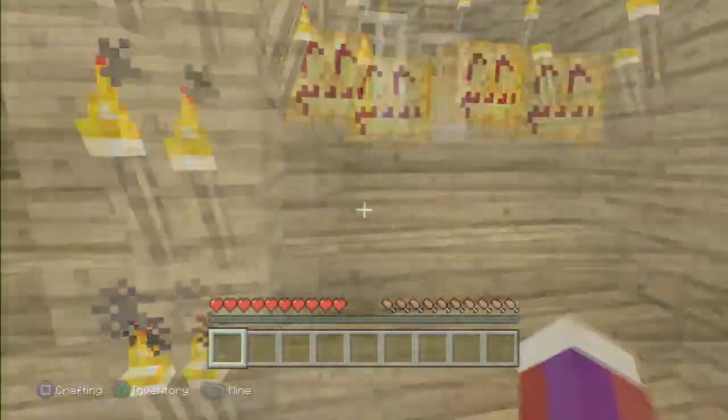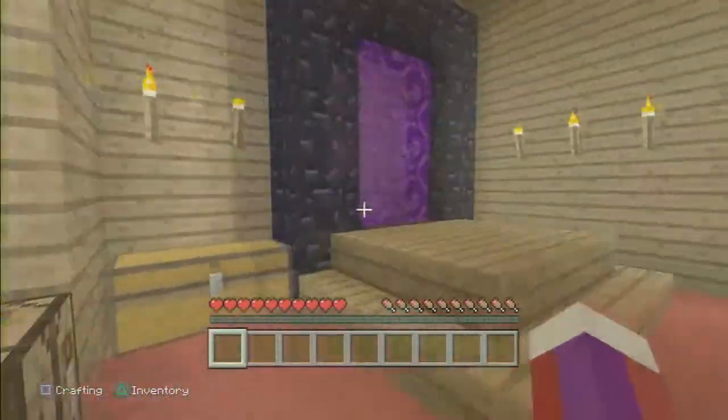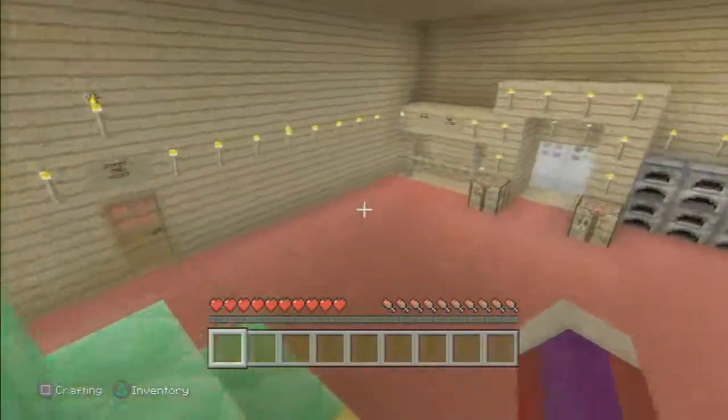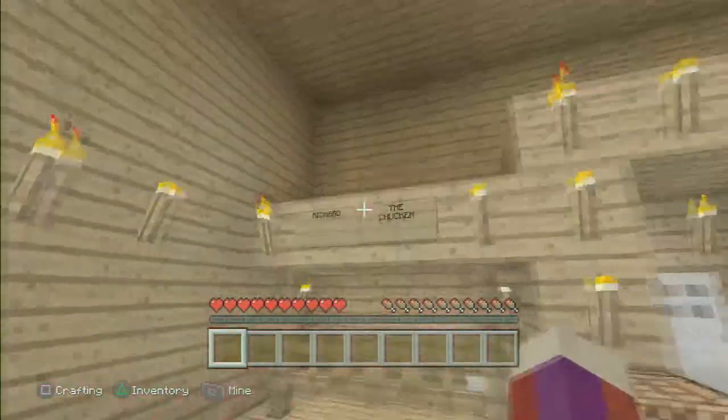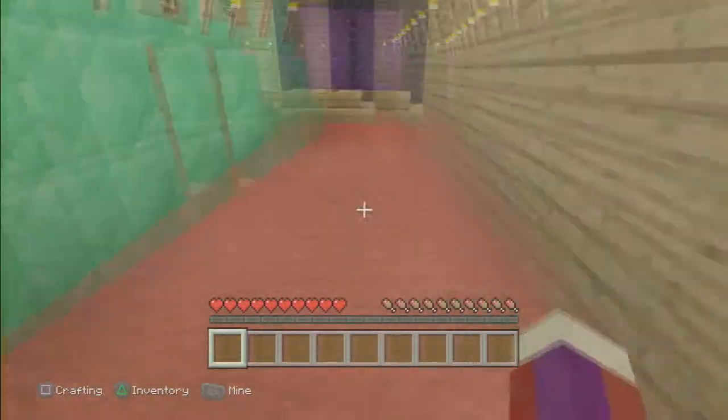I'll show you the other side right there later, but first we just go inside. It's just a regular place — we got a dragon egg, we got Richard right over here. That chicken took a long time to get in there.